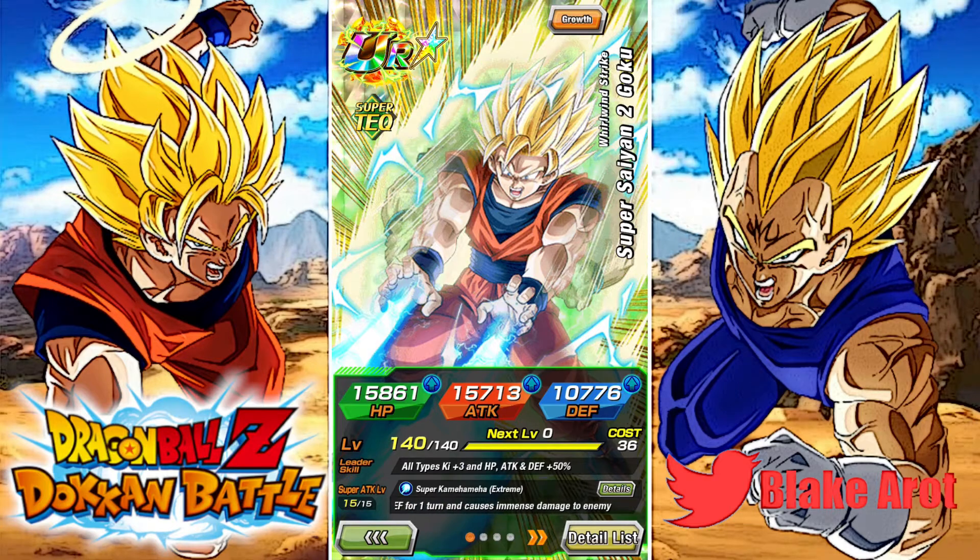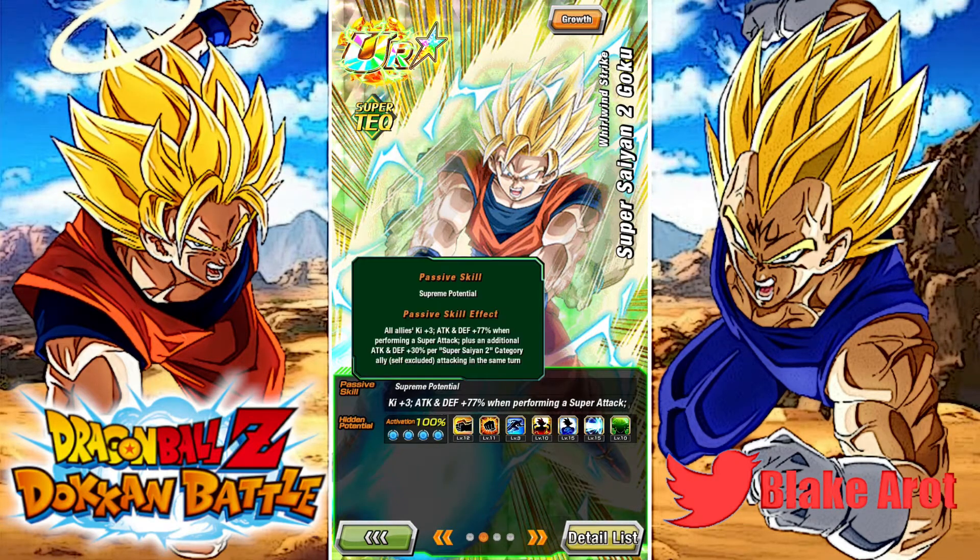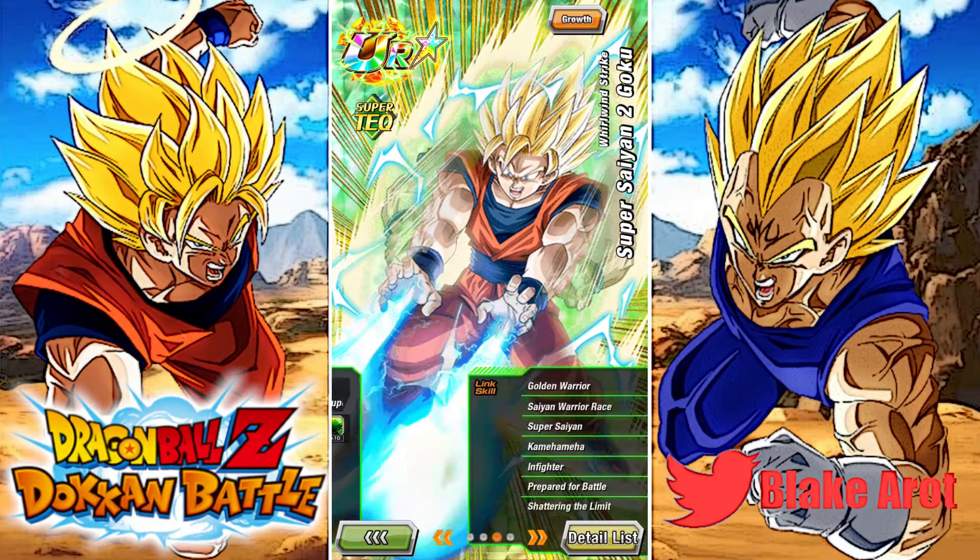On Super Attack, he raises Attack and Defense for one turn and causes immense damage to the enemy, which is pretty good. And then his passive gives all allies 3 ki — so that's pretty cool, he's like a key support unit. He also gets Attack and Defense plus 77% when performing a Super Attack, and then an additional Attack and Defense plus 30% per Super Saiyan 2 category ally on the same turn, excluding himself.